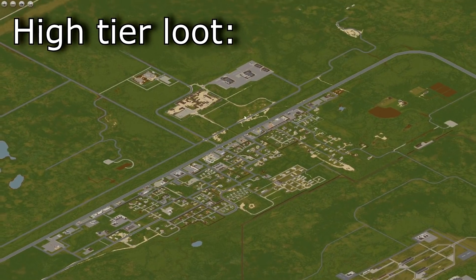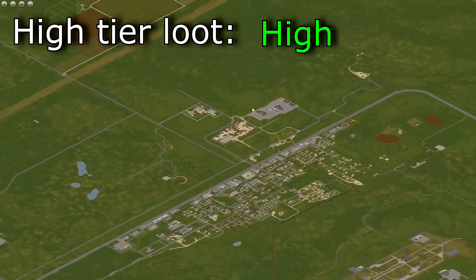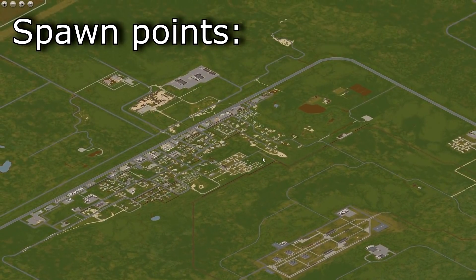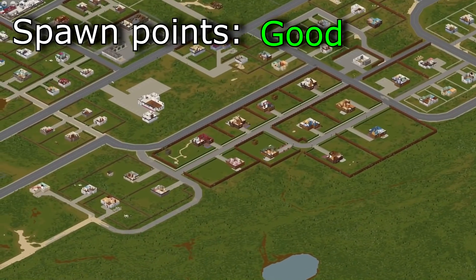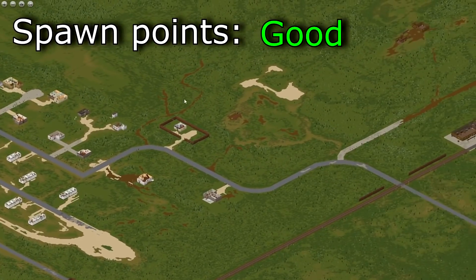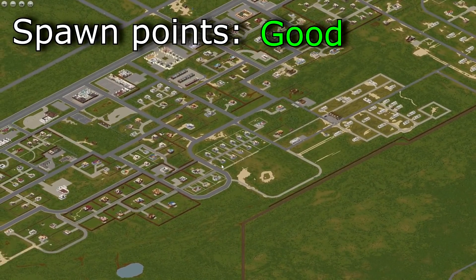High tier loot? I have to say high. A lot of industrial warehouses that have high tier weapons and gear. There's a lot of warehouses around the McCoy Logging Corporation and the rail yard — there's just a lot of good high tier loot spawns. The spawn points are good. Most are good. You usually spawn in safer parts of town. In the gated community there are like 4 spawns. You also spawn in the remote locations of the town, like gated houses, and it doesn't have a lot of zombies, so it does deserve the good tier of spawn points.